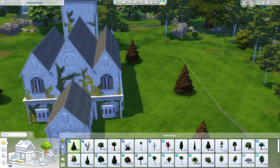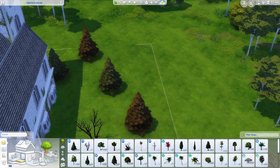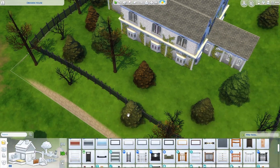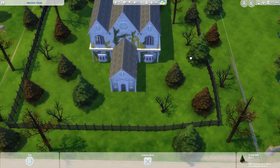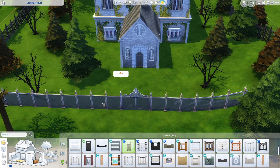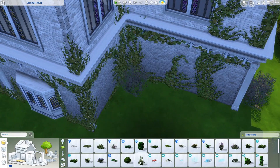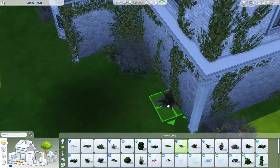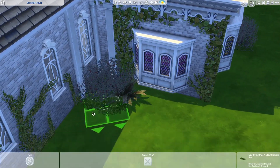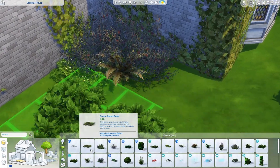I went for quite a few barren bare trees, and the trees with leaves I used were a bit autumnal to look a little creepy, offsetting the brightness of the white church. I used a lot of Vampire Pack objects too - the vampire plants look very dead, brambly, and creepy, so I experimented a lot with those. I also added some nice green plants for a real mixture. Then I added little gravestones around the place.